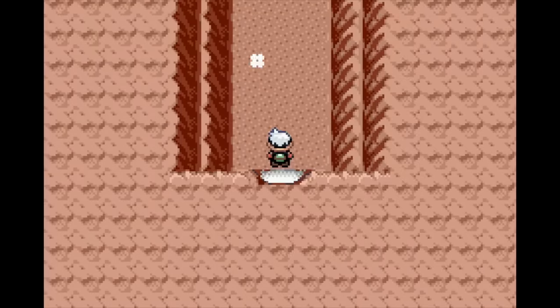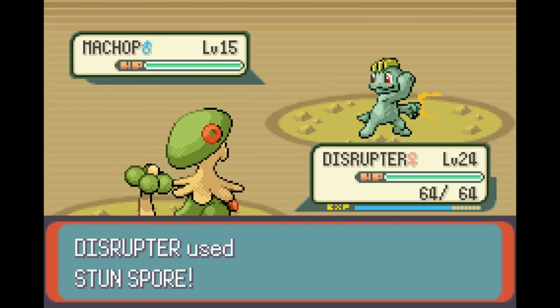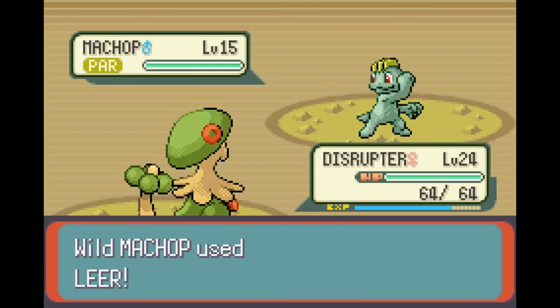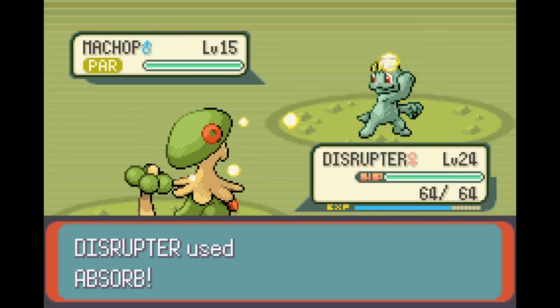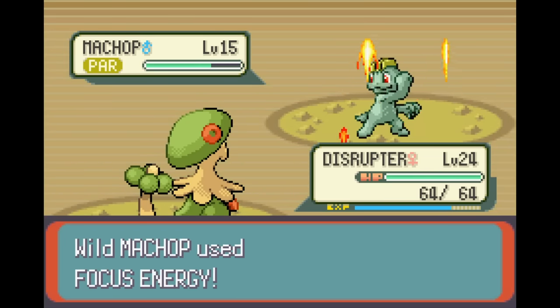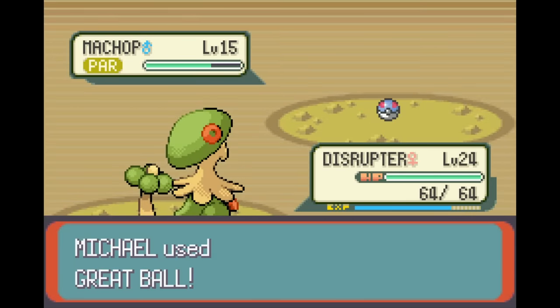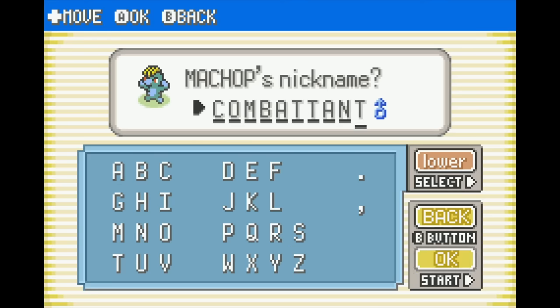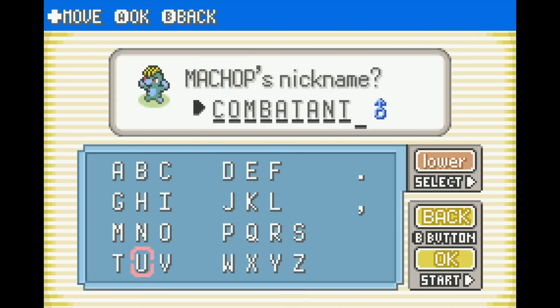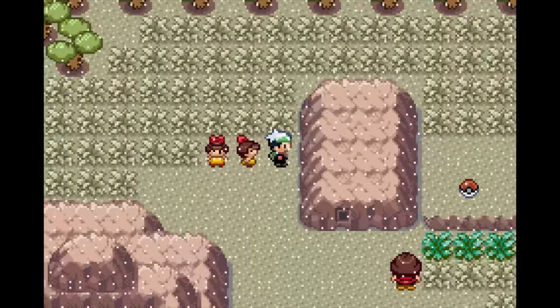I rushed off to the Fiery Path as fast as possible to get my next team member — one I knew would be extremely helpful the entire playthrough — Machop. Machop has Focus Energy, Leer, Karate Chop, and the truly amazing move Low Kick. Low Kick's power depends on the opponent's weight, which means it has a maximum possible power of 120. It'll be great against heavy Steel and Rock types that are weak to Fighting. I named the Machop Combatant, realized I misspelled it, then ran back to the Name Rater in Slateport to correct it. I then grinded Combatant up against all the trainers I had skipped, then began the journey to Fallarbor.